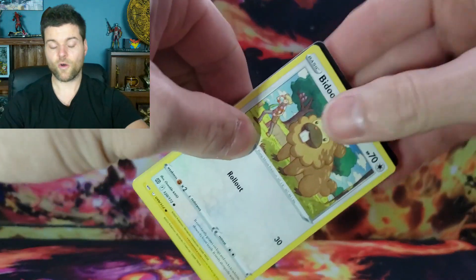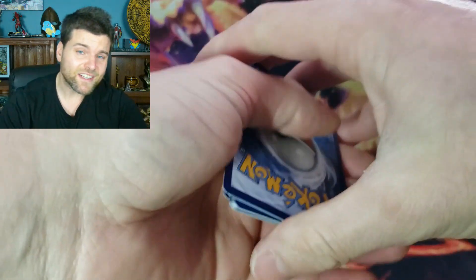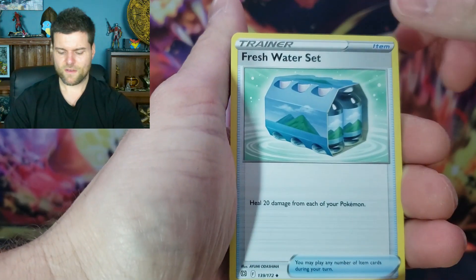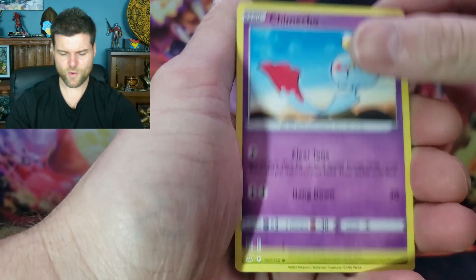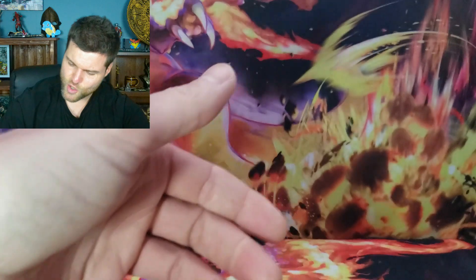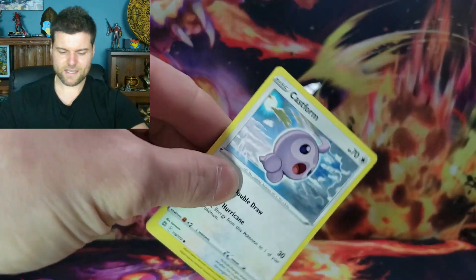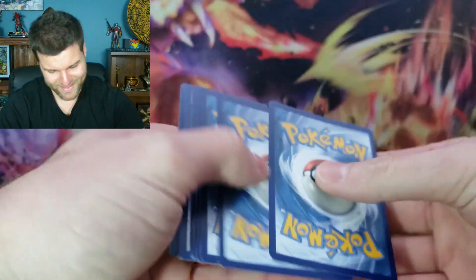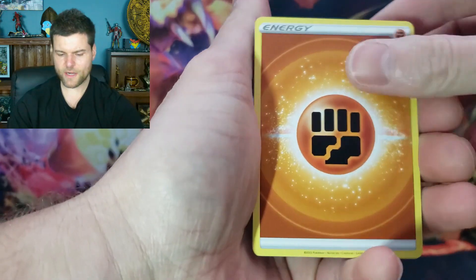Hopefully we can pull something - I don't know, Charizard alternate art, Charizard rainbow? If you didn't know, I like Charizard. Let's see - fresh water set in case you are thirsty. Doof, Buzz, Sneasel, Gibble, Turtwig, reverse hollow Magmar, non-hollow Snorlax. Obviously no Charizard in that pack. Will we pull anything? Last video we did not get one hit - that's fine, we're here to have fun.